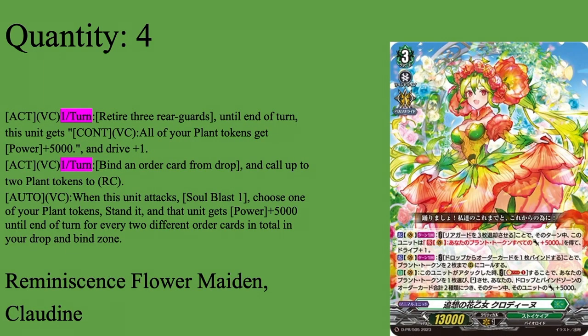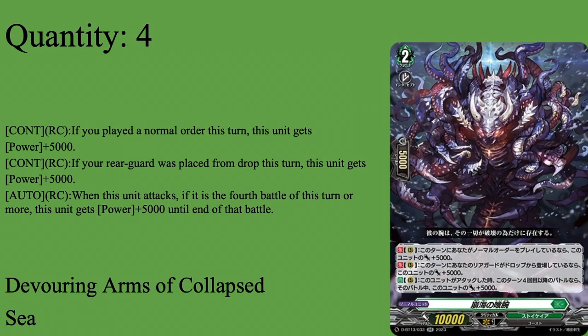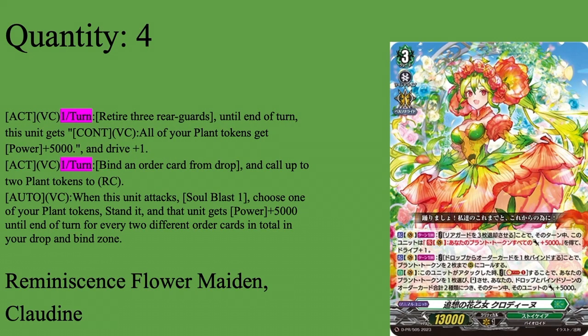On to Grade 3s — three copies in main deck, one in ride deck. Our main unit: Reminiscence Flower Maiden Claw Dine. Grade three, 13k base, Persona. She has three skills. First, active vanguard once per turn: by retiring any three rear guards, until end of turn all your plant tokens get 5k power and she gets plus one drive. The three rear guard cost can feel hefty, but you have ways to get them back. The entire board of plant tokens getting 5k, plus support from orders, makes the deck far more threatening than it looks. And she gets triple drive on top of that.